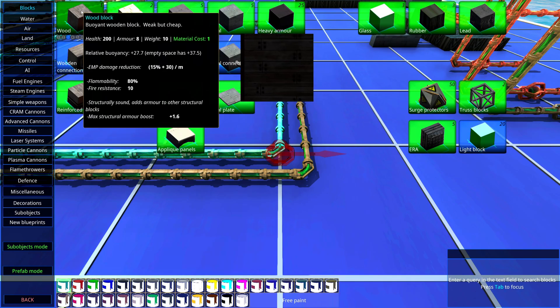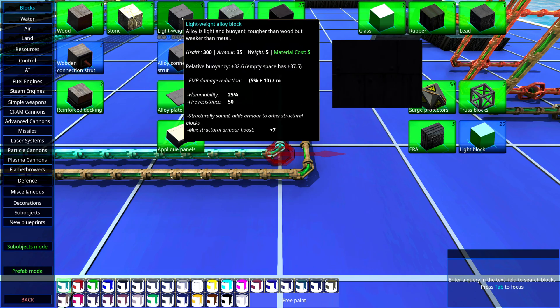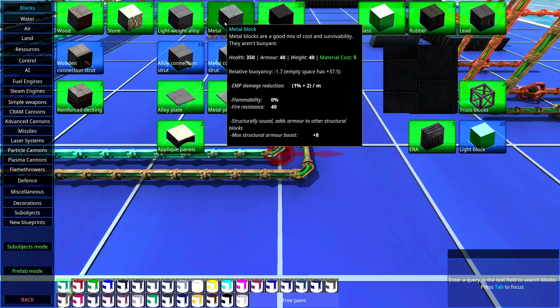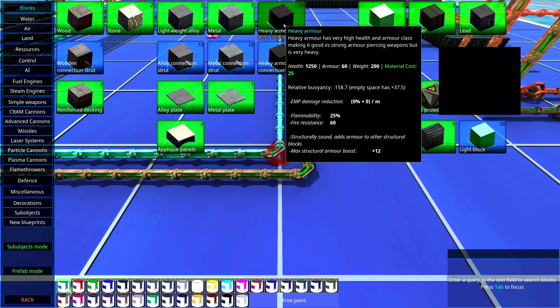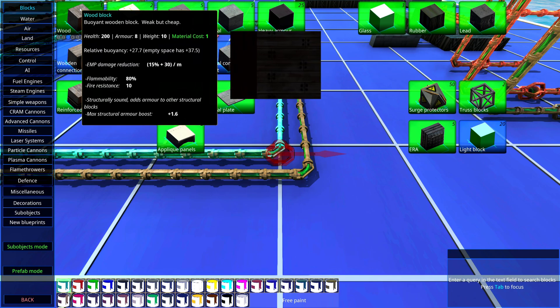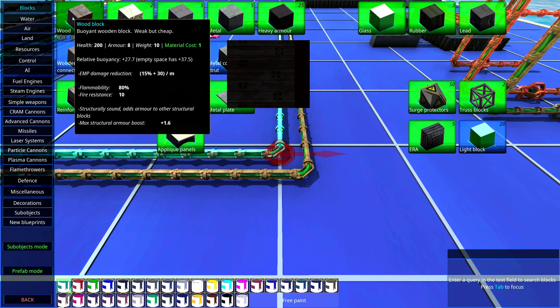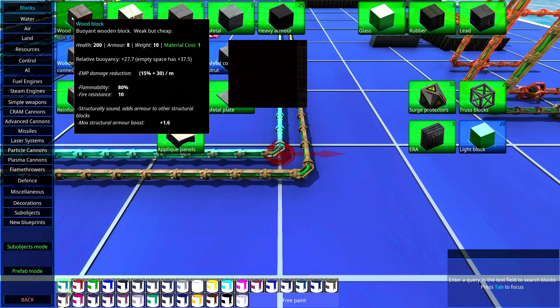The armor class is the armor class on these blocks. You can see that wood has 8 armor, stone has 16, alloy has 35, metal has 40, and heavy armor has 60. So from the up and down angles, the ring shields would increase wooden armor by about double. If you have a ship that is made of wood but has very strong ring shields, those ring shields can actually make the wood stronger than metal.